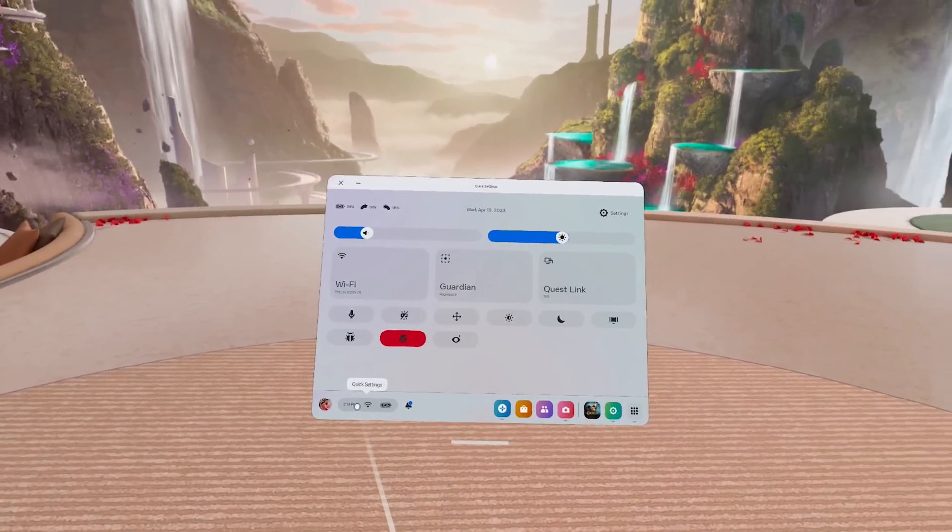The last thing, which isn't really part of the Oculus update itself but is now possible thanks to it, is that VRChat has enabled native eye tracking support. That means your avatar can now actually move its eyes, and everything will feel much more interactive, personal, and social than before. If you have a Quest Pro and use VRChat natively on it, that's great news for you.